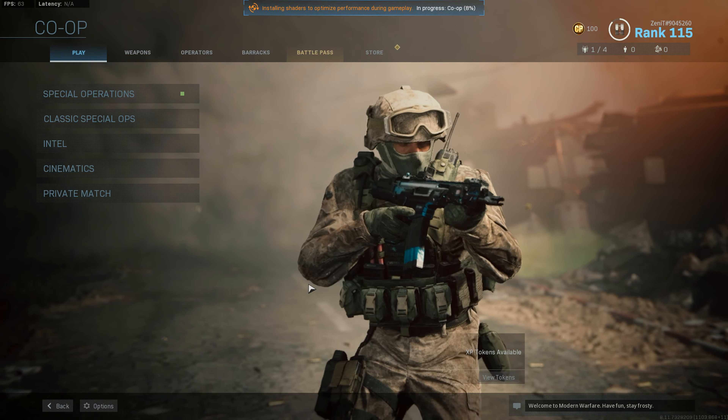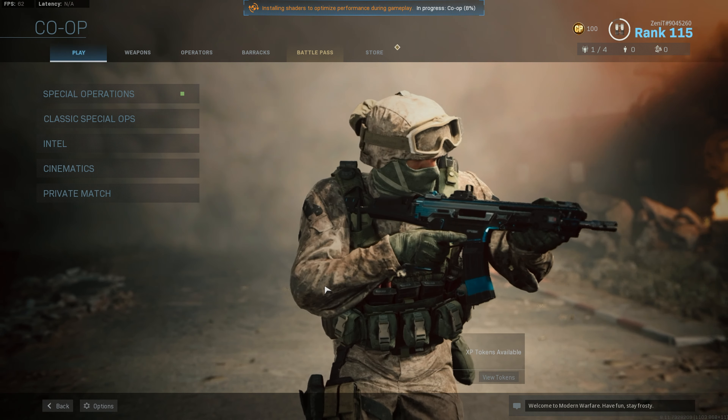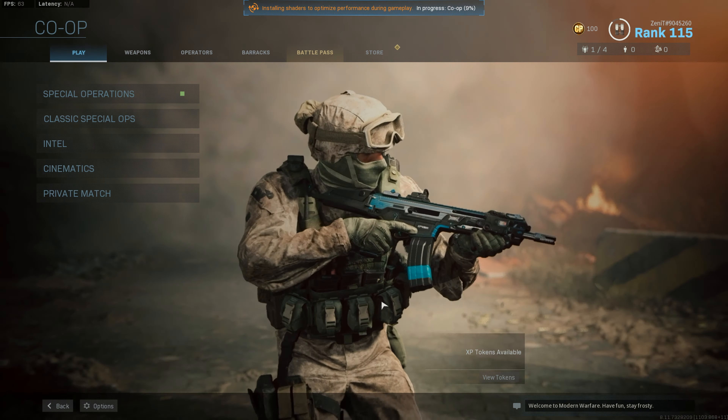Hey everyone and welcome back to another tutorial. Today I want to show you how to get the most weapon XP in Call of Duty Modern Warfare co-op mode, or in the Special Operations. Before the latest patch, Special Ops co-op mode was not the best place to rank up your weapons. But I can definitely see and feel that they have buffed how quickly you rank up your weapons here in co-op, so it's definitely worth it now — especially if you don't like multiplayer, or if there is a weapon you want to rank up but it's pretty bad without attachments. You can go in here and rank it up.